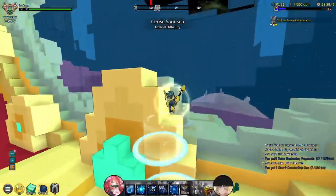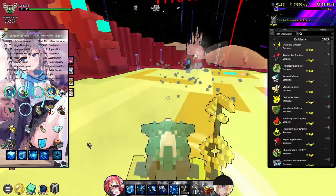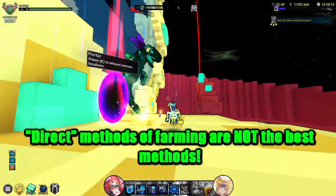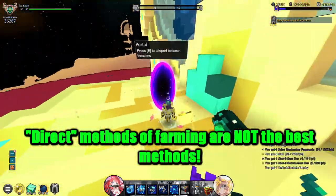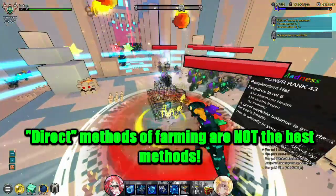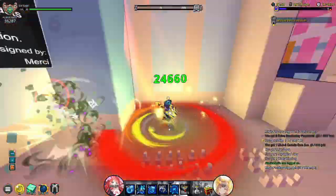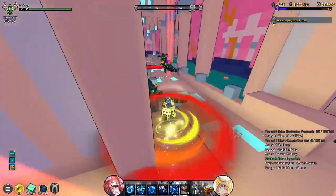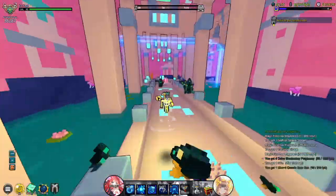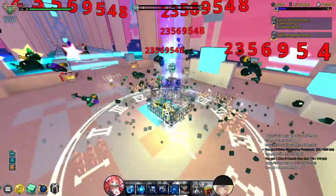With that knowledge in mind, let's now take a look at the best methods of farming Electrolytic Crystals. Direct methods are definitely not the most optimal way. Farming for Pressurized Kelp and converting them into Electrolytic Crystals is the way to go. Now, what is the best method for obtaining Pressurized Cave Kelp? Well, we have several methods of doing so.